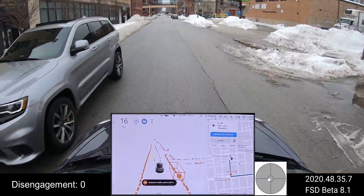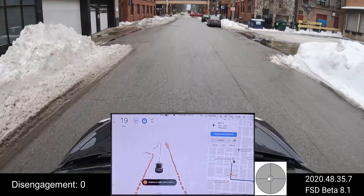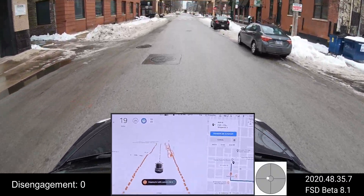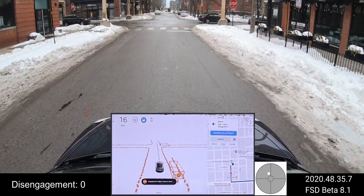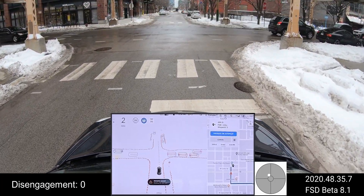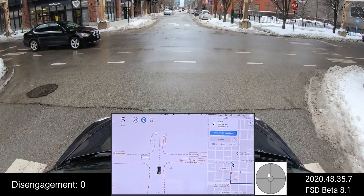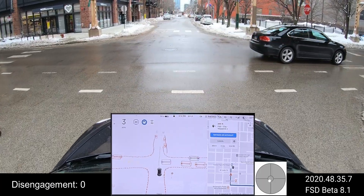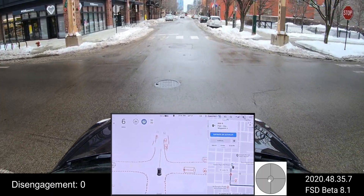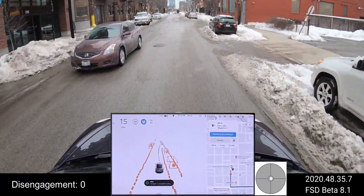Okay, scooping over for this car — good. We're a little bit in the middle of the road but the car will correct itself as we get closer to the stop. There was a bit of unclarity as to who was first here, but the car did react well — it saw the other car moving and just slowed down, which is good. That's what you want.